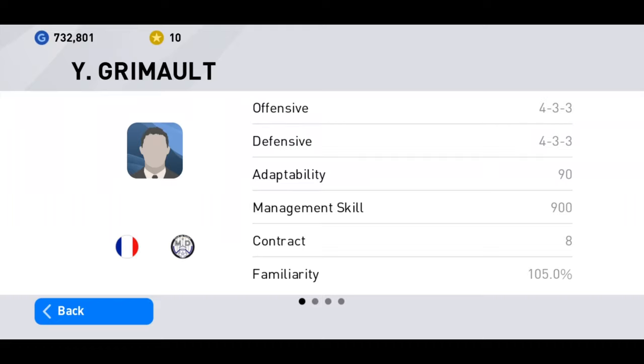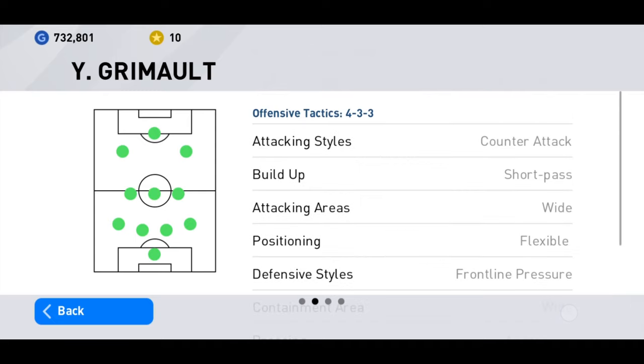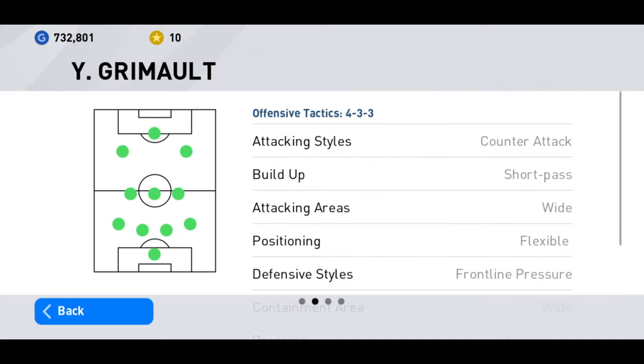This manager's real name is Zidane — a French manager with a 4-3-3 formation. His adaptability is 90 and management skill is 900. His attacking style is counter-attack — he prefers short build-up and wide area attacking. Flexible positioning, frontline pressure, wide and aggressive pressing. This 4-4-3 formation normally uses a possession game, but Zidane uses counter-attack — whenever the opponent attacks and loses the ball, you can start a counter which will work one-on-one.